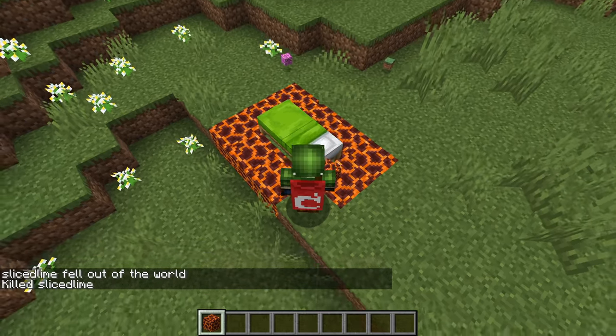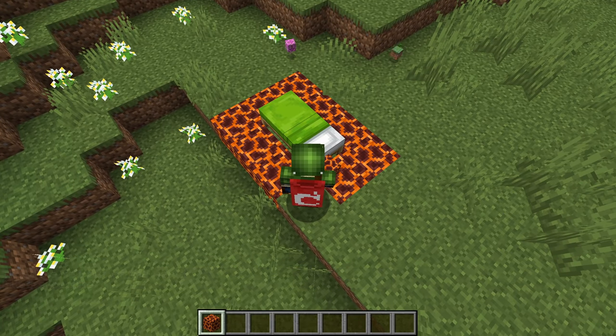And if there are dangerous blocks, such as magma blocks, then you will not be placed onto that block unless there are no other alternatives.